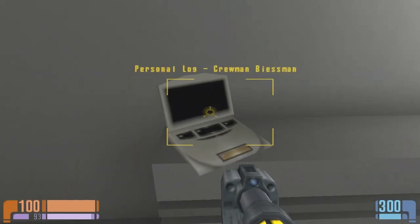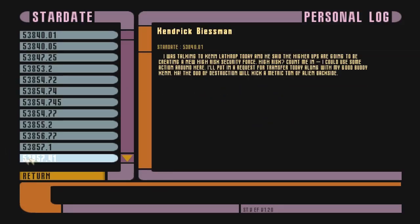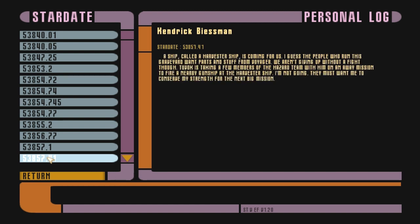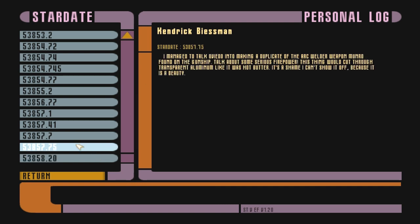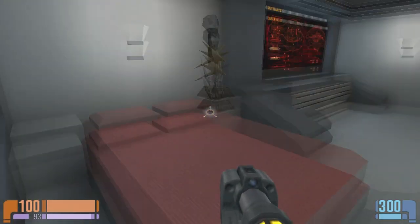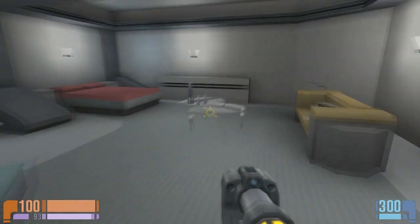Okay, this is Beesman - let's see what he has to say. Damn it, I want to read that. They must want me to conserve my strength for the next big mission. Now this is more like him. I'm part of a warrior team being sent to the forge. I was wondering if she was gonna say anything about his death. I managed to talk OVA into making a duplicate of the arcwilder weapon Monroe found in the gunship. Talk about some serious firepower. Yeah, I know - it's a great gun.